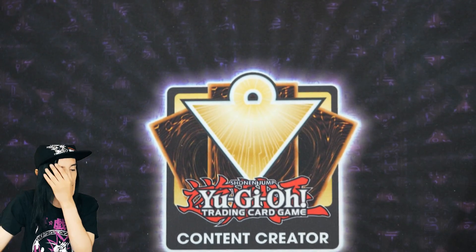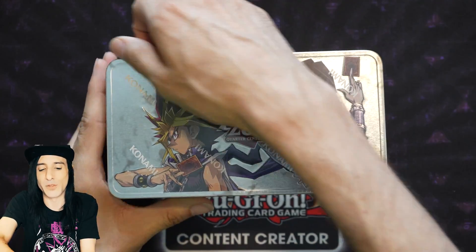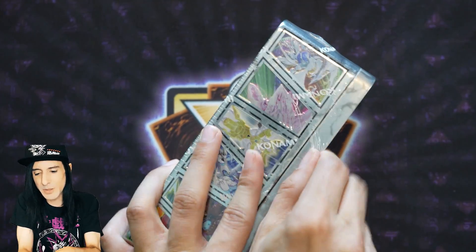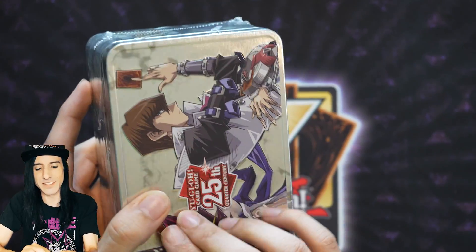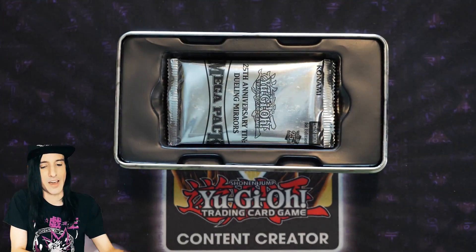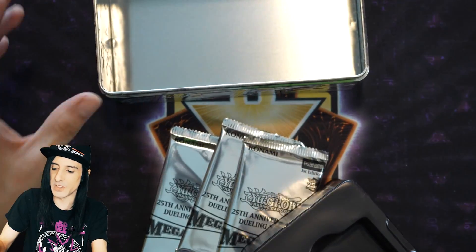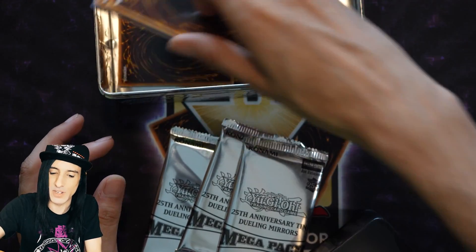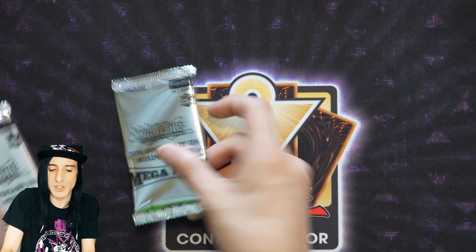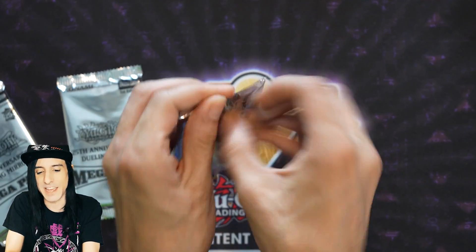We were going to open multiple copies of the tins, so let's go ahead and crack open the second 25th Anniversary tin and find out what this mirror will reflect back at us. Let me get this open — three mega packs, unveiling. I always love the tins too because they're a great place to store the cards you've recently pulled, so we'll put everything from the first tin in for storage.